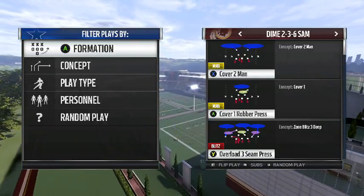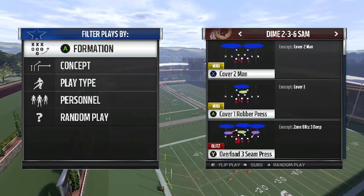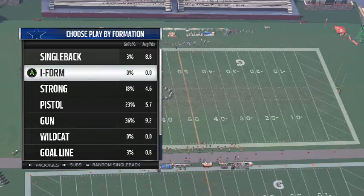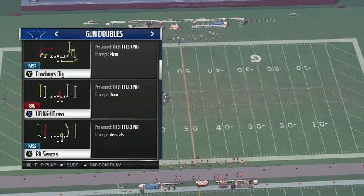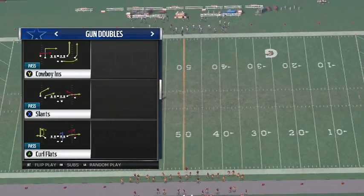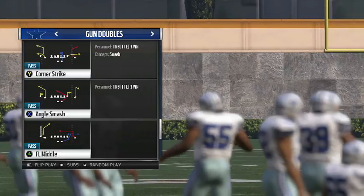The play is called Overload Three Seam Press, out of the 2-3-6 Down formation. Like I said, if I can get 50 likes, part two will be out tonight when I get out of work, or tomorrow — it will literally be out. Let's go ahead and run the play.